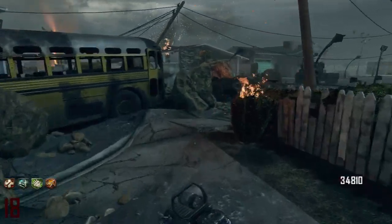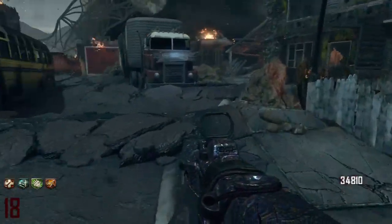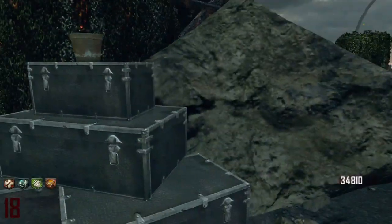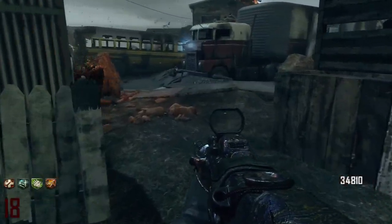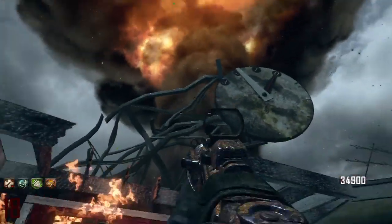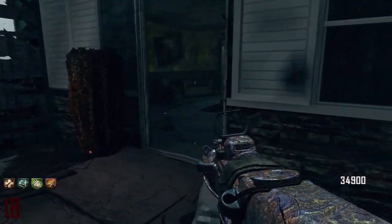There's one more location in this outside middle area and it's going to be over here in this alleyway next to the yellow house. And if you see these boxes, that means that that's a possible perk or Pack-a-Punch spawn location. If we head back to our red garage, I'm going to show you the next house, which is the greenhouse and where the locations are in here.